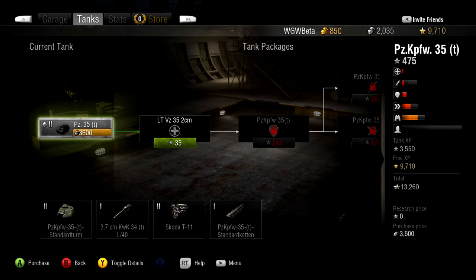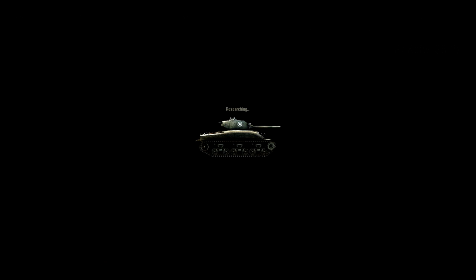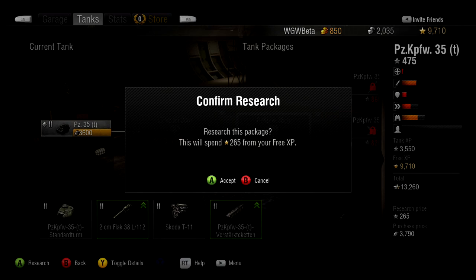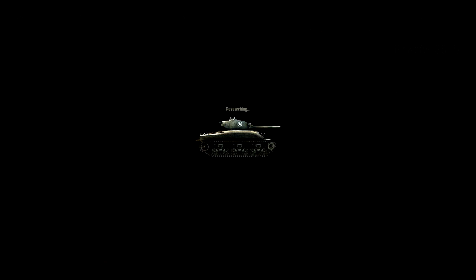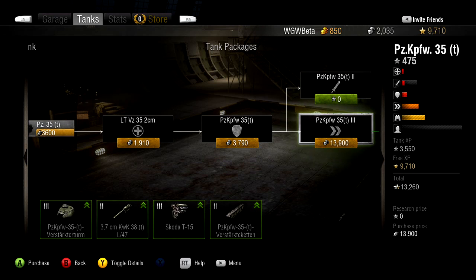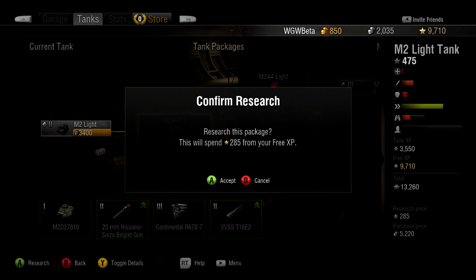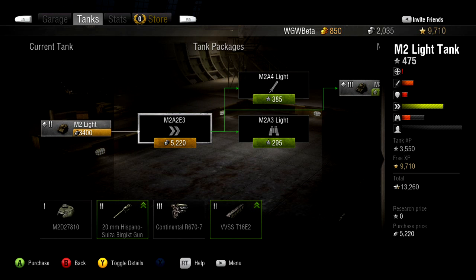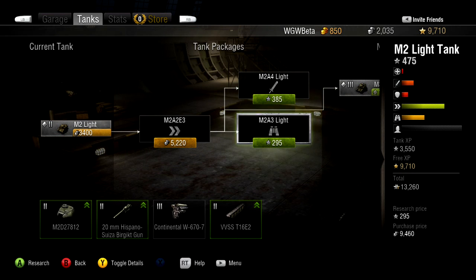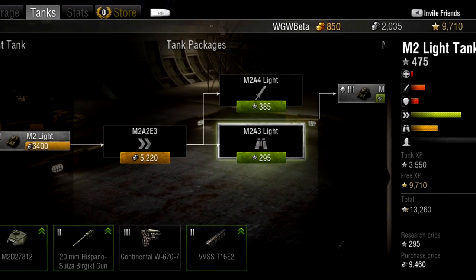It is important to remember that you do not need to purchase an upgrade package to advance — you only need to research it. So if you have your eye on a particular package, you can simply research the packages before it in the tree and save yourself some silver. You may notice that some packages have modules in them that you have already researched in a previous upgrade package. Because you've already researched some modules in the package, the experience cost to research the package is decreased.